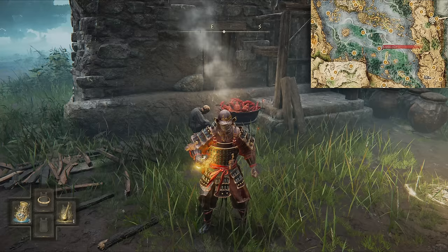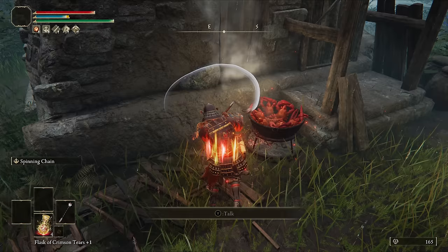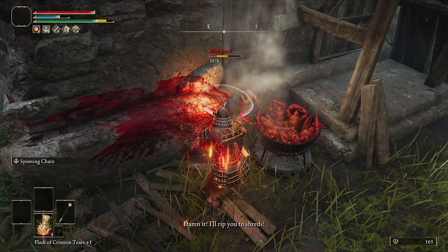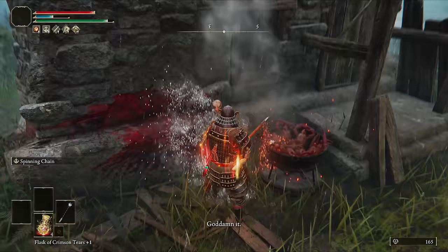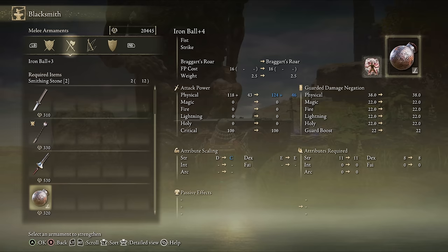Equip Radagon's Soreseal to meet the flail's requirements. Buff with Golden Vow, then pin Boggart in the corner with the Ash of War — this is completely safe with the flail. Now warp to EG, pop Godric's remembrance, and level the Balls up to plus eight.